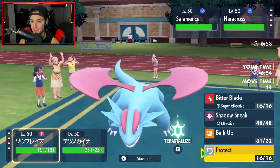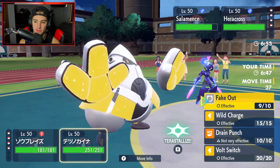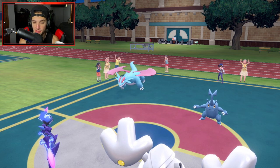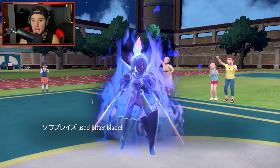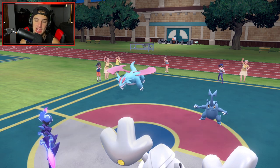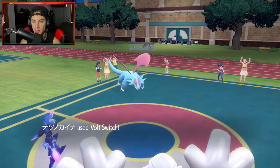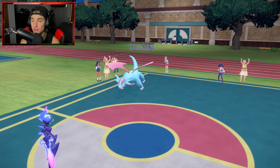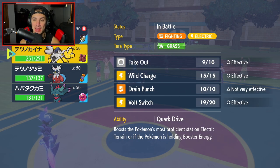Heracross goes for Air Slash — I get all my HP back with Bitter Blade, perfect. Heracross is not Sash. This is looking like game set match — Cerulege coming in hot. Now I Volt Switch Iron Hands out — thanks for coming, we'll use you later for Fake Out. Three reasons: get into a different Pokemon, reset Fake Out, and get rid of the minus one from Salamence's Intimidate.